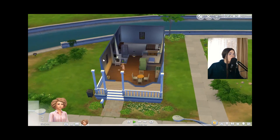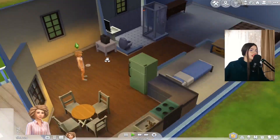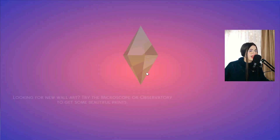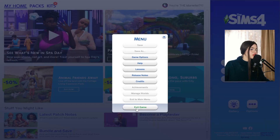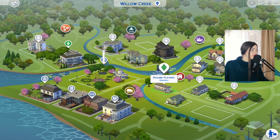Whenever something's going wrong in your save or household, or things are glitching and not being smooth or responsive, you can just exit to main menu, save and exit, and then load your game again. You can even completely exit your game, restart it, and load using that brand new save you just created.